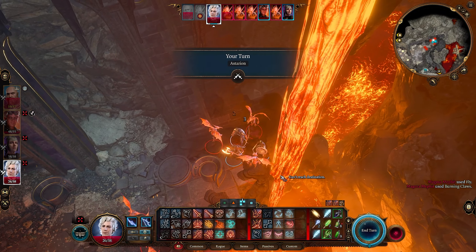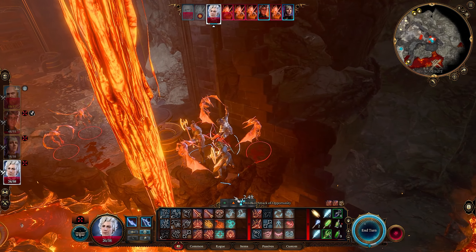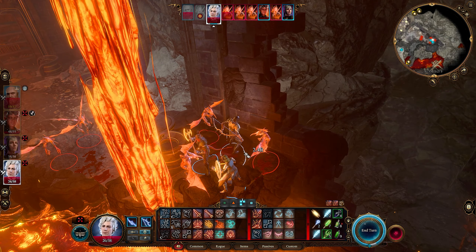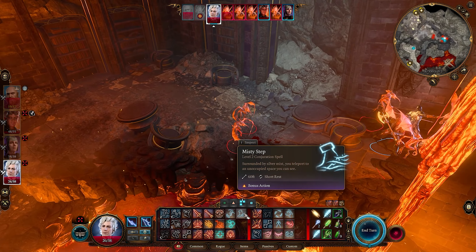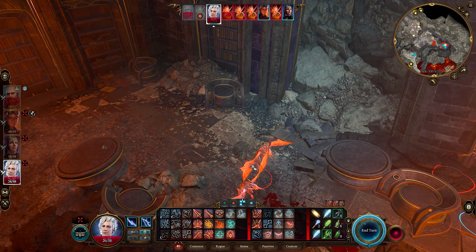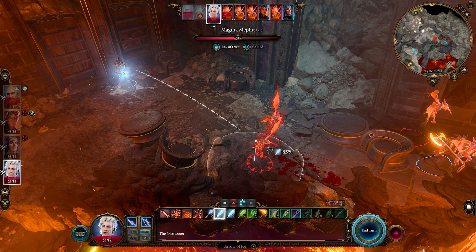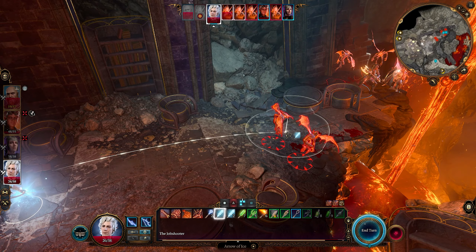They're really going after Starion too - they don't like the ranged people apparently. Starion, can you bite them? Are they biteable creatures? Nope, they're elemental. You can Misty Step as well - that's a bonus action, so then you could take a pot shot at them. Let's have you do an Arrow of Ice - it should do damage to both of them, so focus on this one because it might kill him.